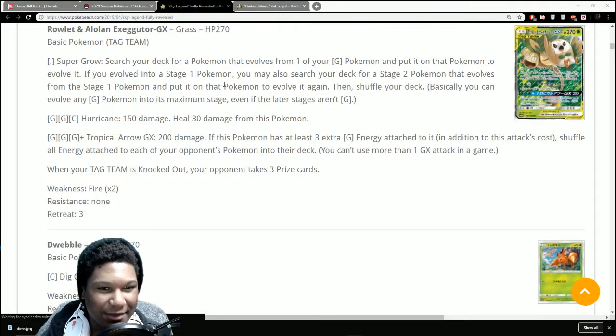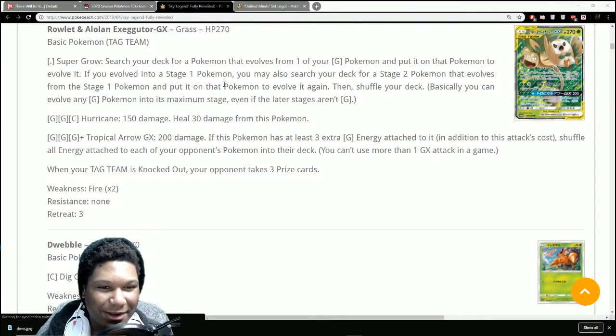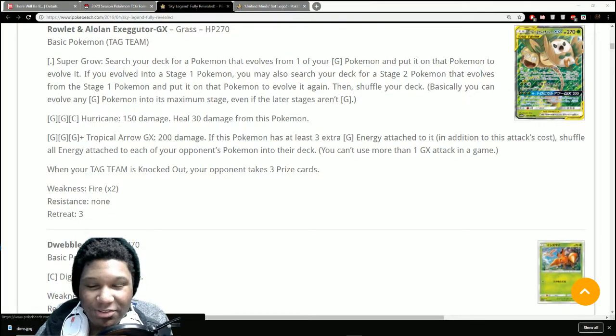If you evolved into a Stage 1 Pokemon you may also search your deck for a Stage 2 that evolves from it and put it on to evolve again — so you can evolve twice in one turn! Basically you can evolve any Grass Pokemon to its maximum stage, even if the later stages aren't Grass. This is like a better Forest — although it's an attack so it only works once per turn. Since Forest is probably never coming back, this is an awesome replacement. I'm mad hyped for this card — things are looking up for Grass decks.